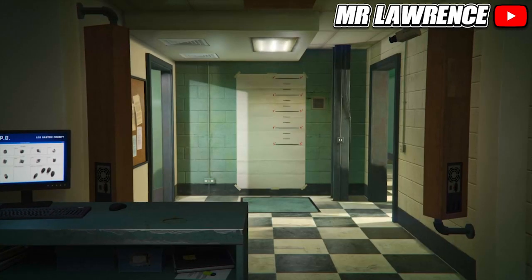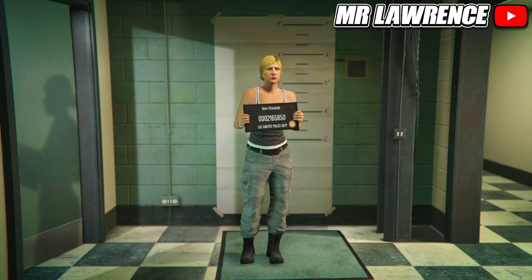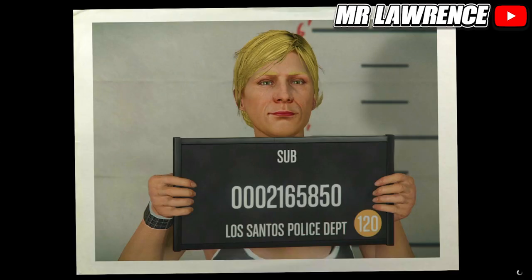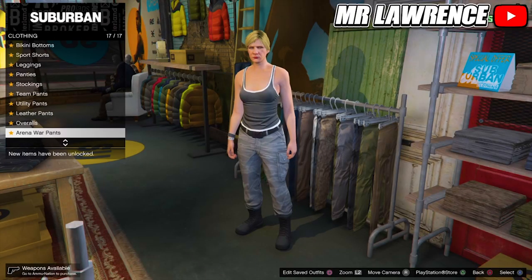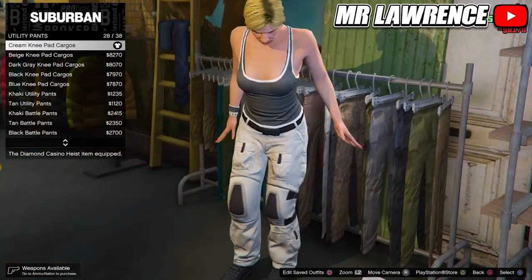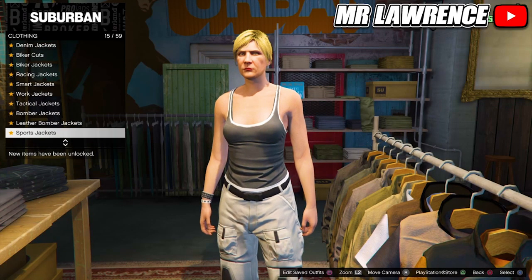Accept the alert to copy the rank from your main character, then load into online and make your way over to any clothing store. If they don't appear, just find a new session and they will appear. When you are at the clothing store, make sure you have no accessories equipped. Now go to pants, utility pants, and purchase number 28. Then go to tops, bomber jackets, and purchase number 58.